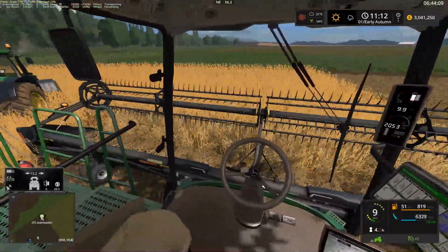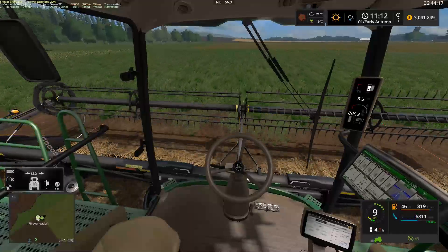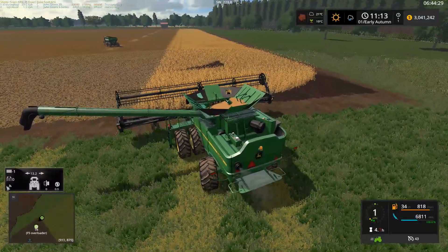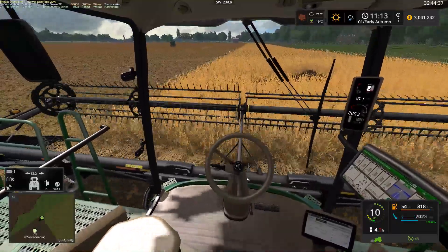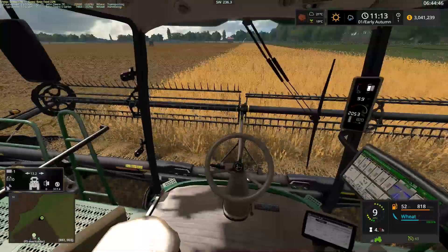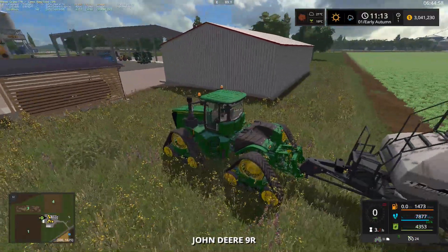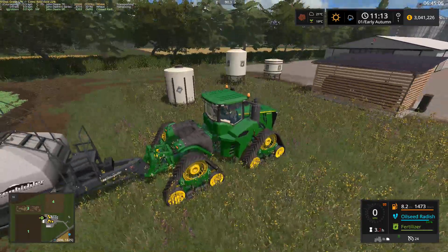We're into the first day of autumn now and our grass over there looks like it could be mowed again, which is good. As we make the turn around here, you can see it could be mowed. The other tractor sitting on the side of the field looks okay for now. We've got about three passes left including this one, so we'll need to do some fall tillage. I planted oilseed radish on this field over here — not sure why I put it right here.